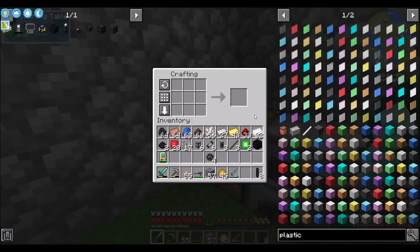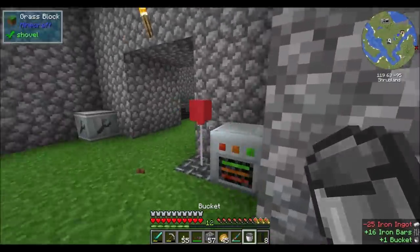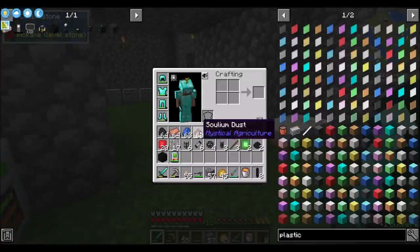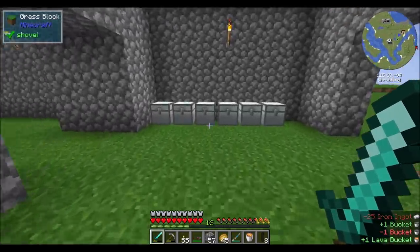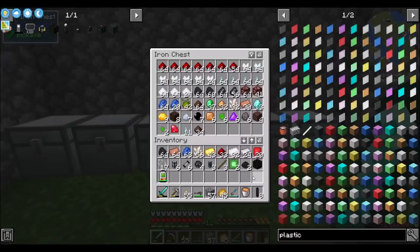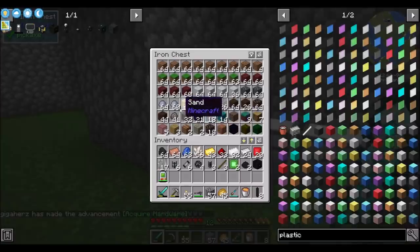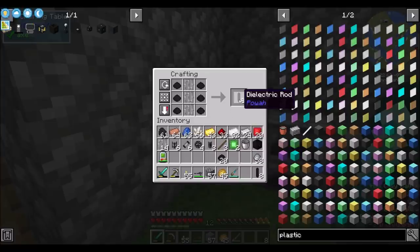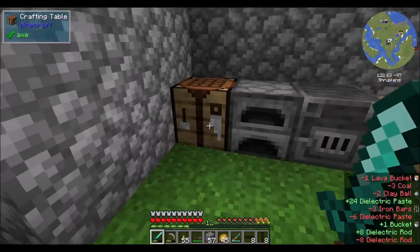My favorite thing with Numaticraft right now is they have these construction bricks. They look like Legos, right? Yes — they are cool, I was just looking at them a minute ago. What a lovely looking world, making things and stuff. We wanted to make more of this dielectric paste stuff, and then you can convert. That's cool beans.